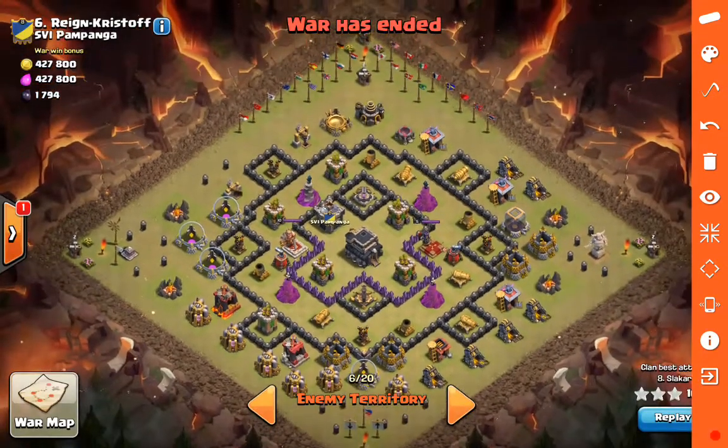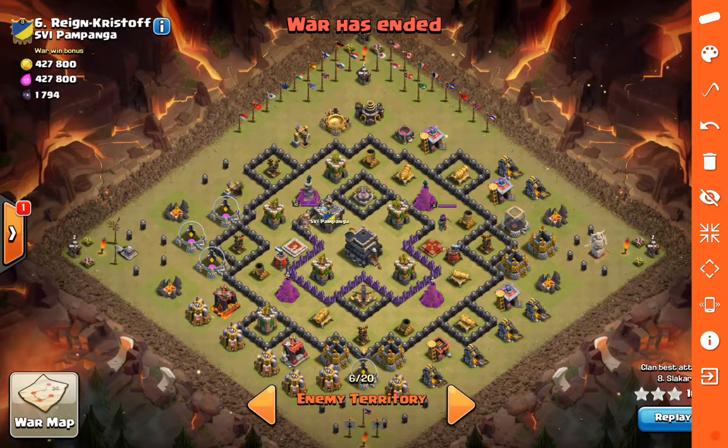Next we're going to look at Slacker's attack on the number 6 base. This is going to be pretty much a straight GoWiWi. What I find interesting is the spell combination: a double jump. The idea is he's going to jump into the core, and the second jump is to jump out of the core - so he's got an entrance and an exit plan. It's probably not my favorite on this one, but I do like that he's got a plan to get into the core and out with rage and heal to take out those defenses, heroes, and Town Hall.